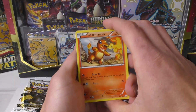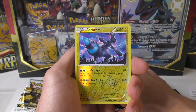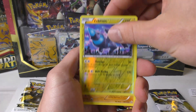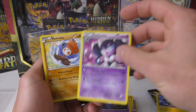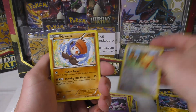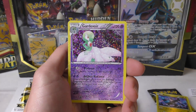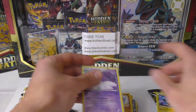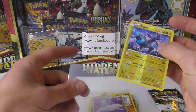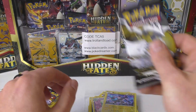We got Charmander, Croagunk, Gible - oh, got a reverse holo Zekrom! I skipped a card there. Rare Meloetta, got Sableye, Teddy Ursa, and then let's see what your holo RC card is. Got a Gardevoir - that's the second Gardevoir we've seen in this video. We'll sleeve up Zekrom too since he is a reverse holographic rare.